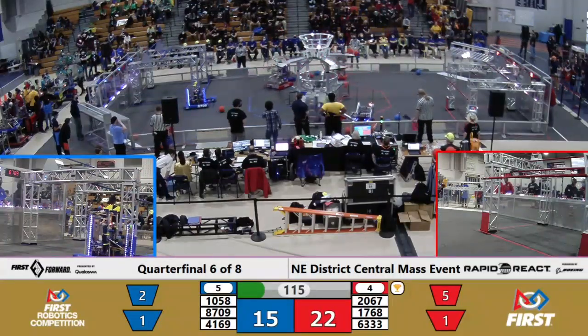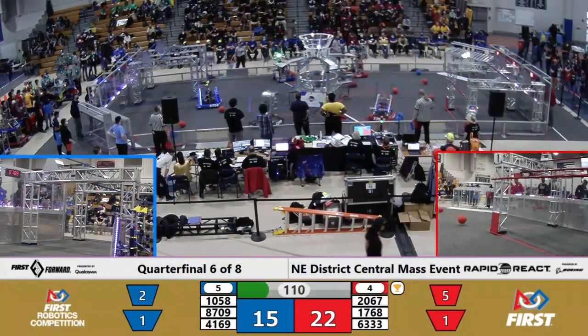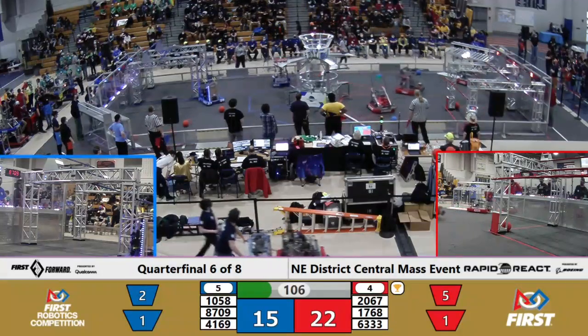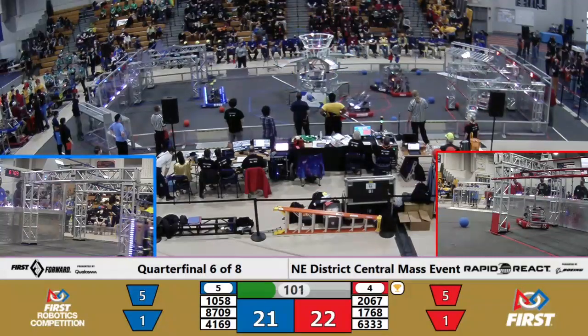16-14. This is the fourth seed versus the fifth, with the fifth looking to stay alive. Apple Pies with two right there. PVC Pirates are loaded and ready to go — they're going to pop one in the air, off the rim and in, another one, and their partners 8709 score as well, bringing the Blue Alliance within a point of red.